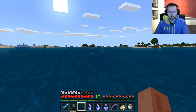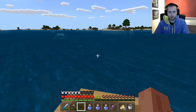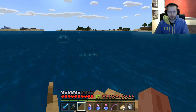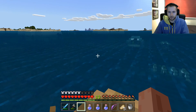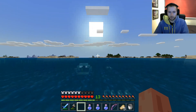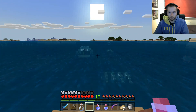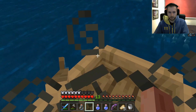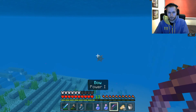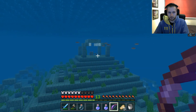Blimey, there's actually a couple of them — there's one over there and one over here. This is definitely the pyramid. I should see the Elder Guardian in a second. Oh yeah, there he is. I can see a guardian — there's quite a few of them, it looks like.